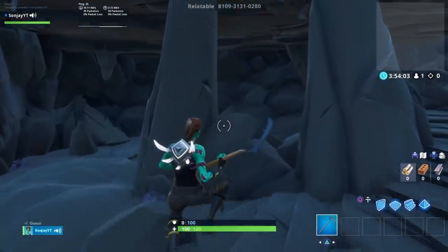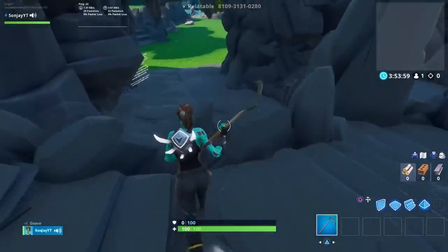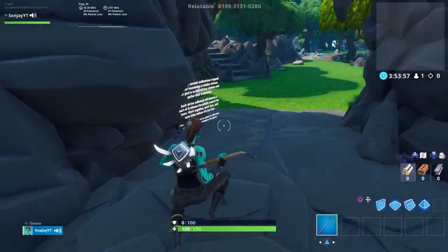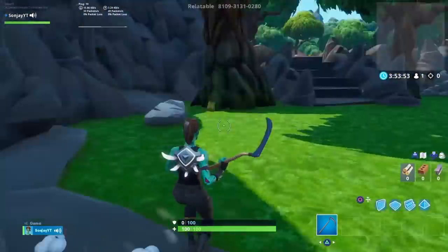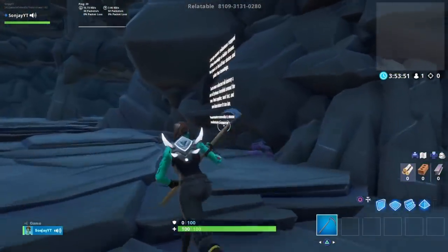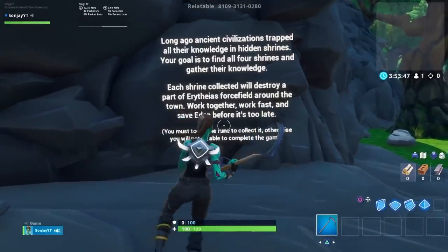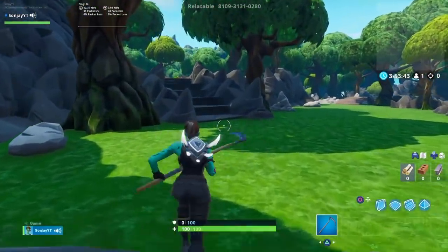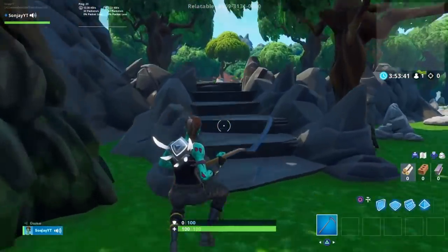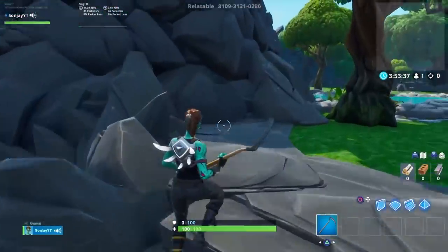Escape from Edenbrook Part 2 just got featured, so we're going to show you how to play it today. It's quite difficult and does get laggy in some parts — the first time I tried it, it froze quite a lot. This is the spawn area. Read the signs, make sure you hit all the blocks. You've got to collect four runes to unlock the gate.